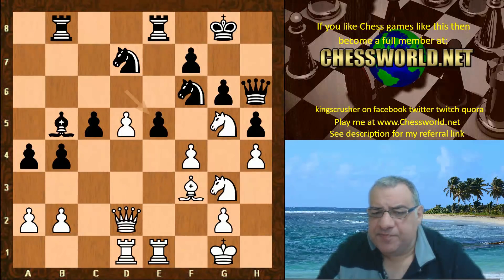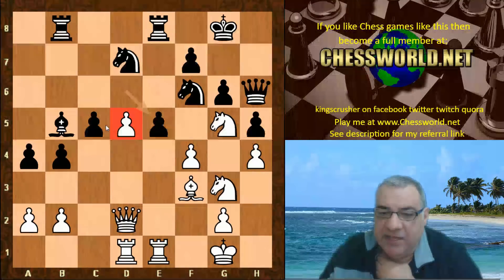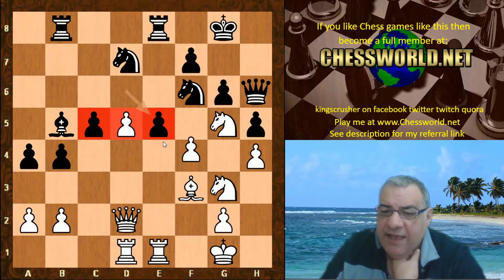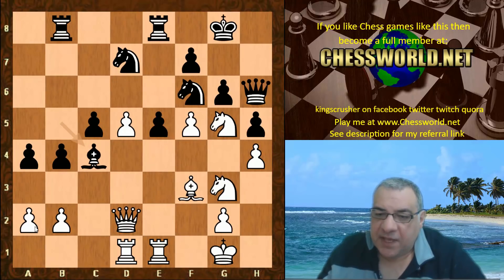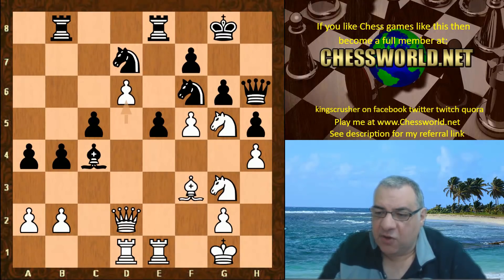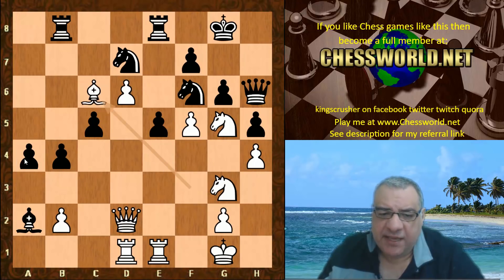The pawn break e5 creates a central passed pawn and damages black's structure somewhat. The e5 square is now occupied by black's own pawn, and then f5 makes sure black can't use e5 without a counter pawn sacrifice. So f5 seems very thematic. Now Bc4, hitting a2 — that looks awkward. Does white commit a whole rook just to protect? Wouldn't that give black counterplay? No — a very interesting decision: d6, just offering the a2 pawn. So white is two pawns down, but the point is Bc6, which hits a4 and creates a nasty pin.